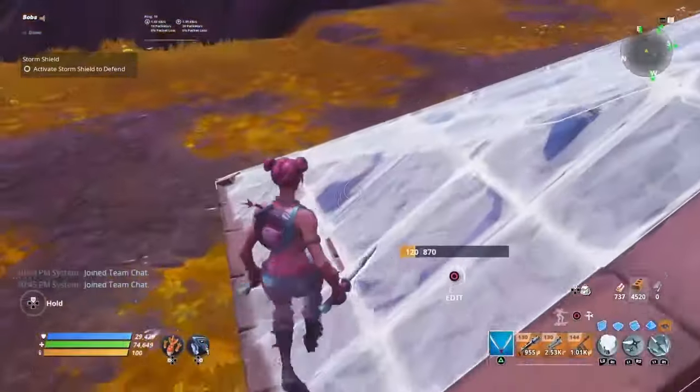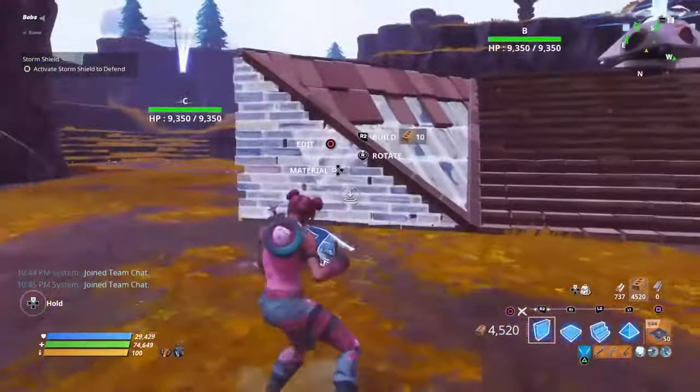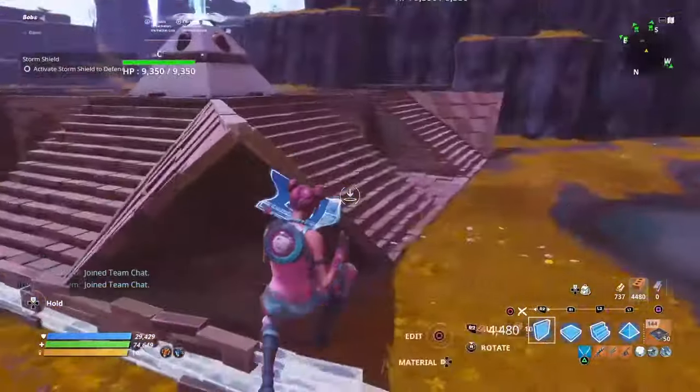Once done with that, make sure you've got every side covered. Then go ahead and edit your walls like this, and place them around at the bottom — around every last wall and triangle you've placed so far.